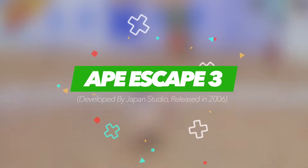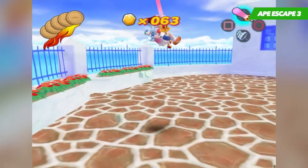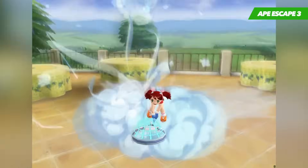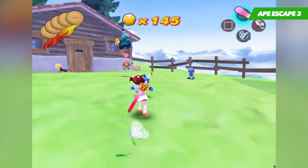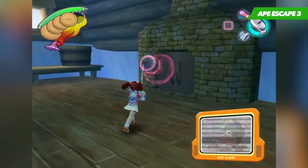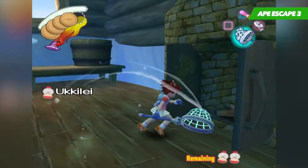Ape Escape 3 is without a doubt one of the best platformers on the PS2, with the series' roots reaching all the way back to the original PlayStation in 1999, which introduced one of the strangest concepts ever seen in a game. You take control of one of several characters charged with stopping the evil monkey Spector, who's in possession of a helmet that grants him intelligence. To stop him, you were given a large catching net and your objective was simply to catch as many monkeys as you can. The real hook was the pioneering use of the dual analog stick control on the DualShock controller — one stick controlled the character's movement while the other directed whatever gadget you were currently using.